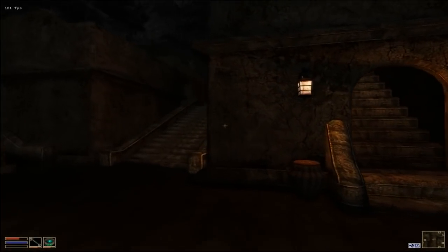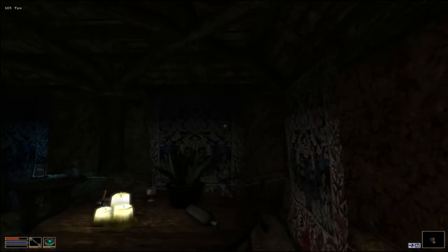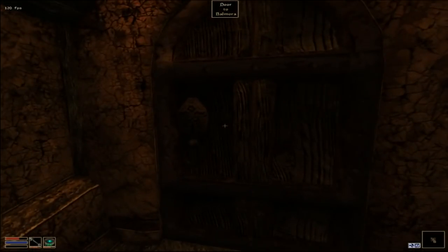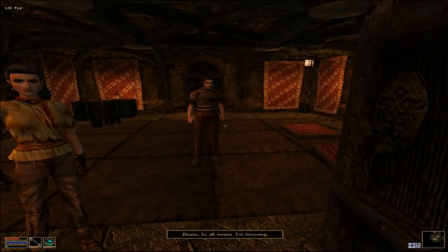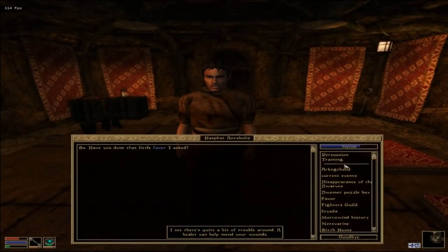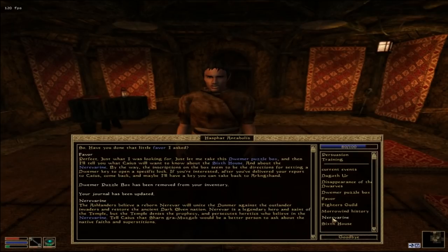Let's head back to Caius's house up this staircase and end the episode — oh wait, we need to head back to Hasfat first. Why he couldn't just walk into Arkngthand and grab this puzzle cube himself I have no idea. 'There's quite a bit of trouble around, a healer can help.' 'Just let me take this Dwemer puzzle box and I'll tell you what Caius will want to know about the Sixth House and the Nerevarine. The inscriptions on the box are directions for setting a Dwemer key to open a specific lock.'